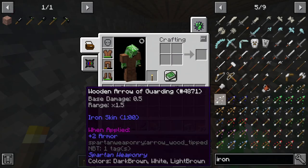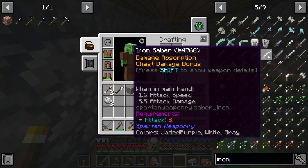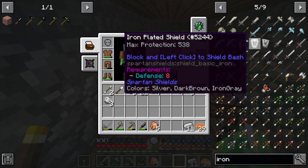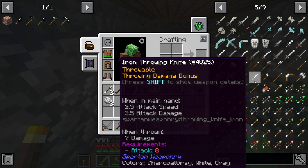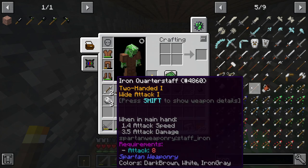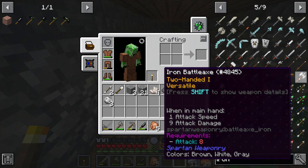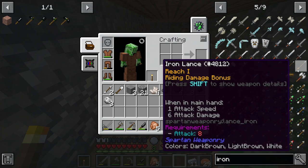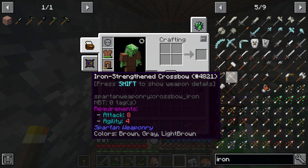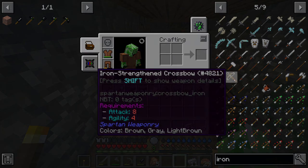There's a lot of iron stuff that I can make: an iron greatsword, iron longsword, iron katana, iron saber, iron rapier, iron boomerang, an iron plated shield, an iron glaive, an iron quarterstaff, an iron mace, a battle axe, an iron lance. It seems like level 8 for defense and attack is the standard for iron stuff. There's pretty much an iron version of every tool you can think of — there's even an iron strengthened longbow and crossbow.